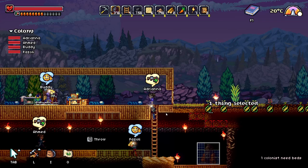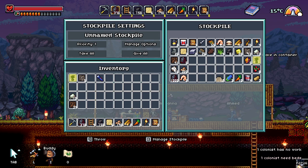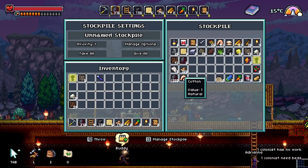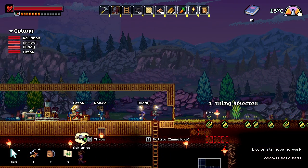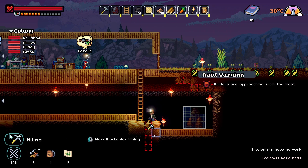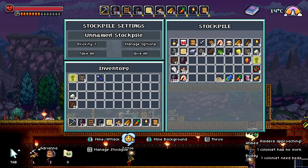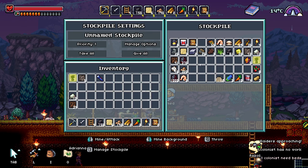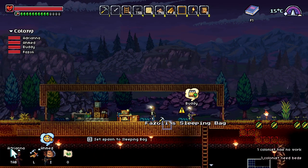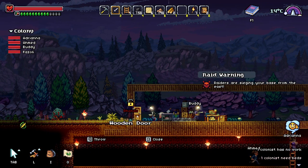I needed iron ore — how much iron ore do we have? I don't have any. Granite, gravel — yep, no iron ore. Well, we're gonna find some. We need to go downwards. Wait, wait, wait — I need that thing. Where's Fazoli? Hi there. Nice.